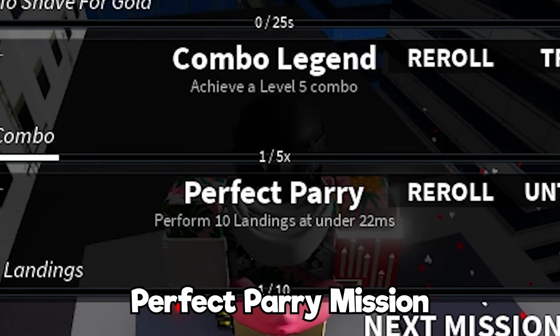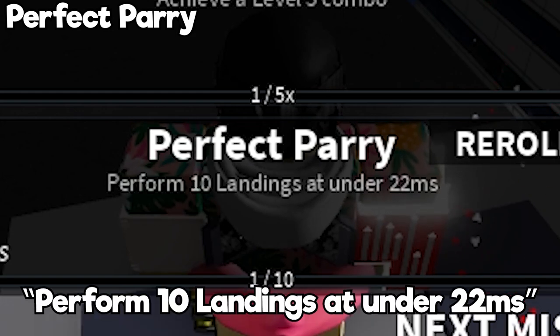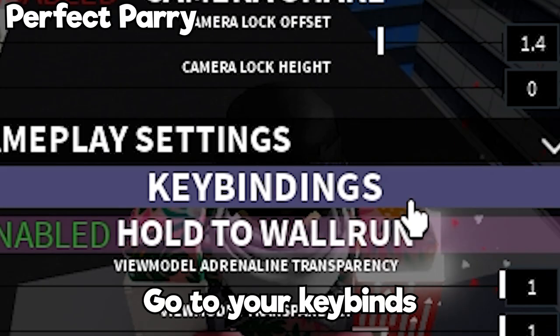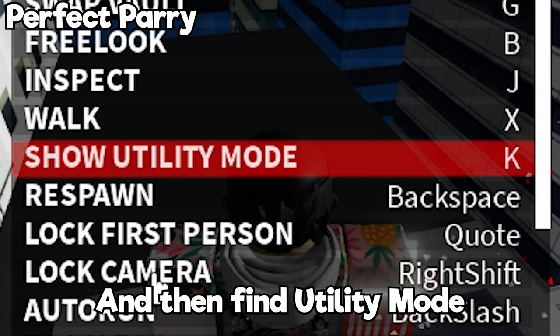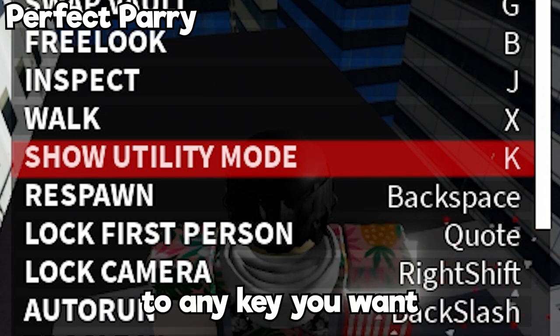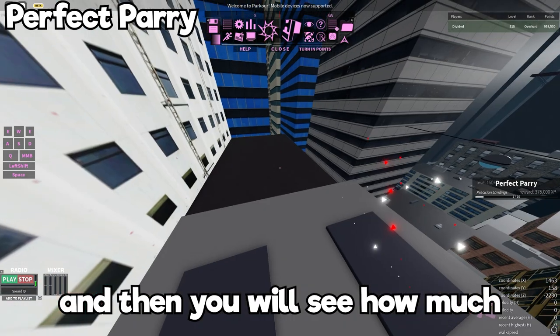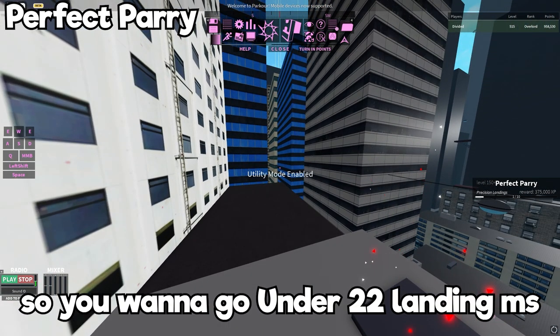Now we're gonna do the Perfect Parry mission. For this mission you got to perform 10 landings under 22 landing ms. If you want to see how many landing ms you get, go to your settings, go to your keybinds, find utility mode, change that keybind to any key you want, then press that key and start landing — you'll see how much you get. You want to go under 22 landing ms.